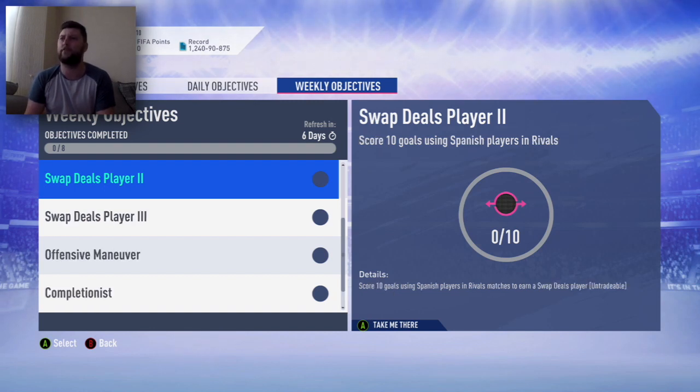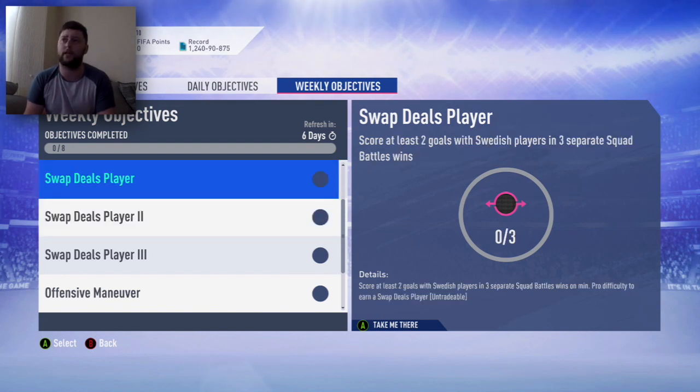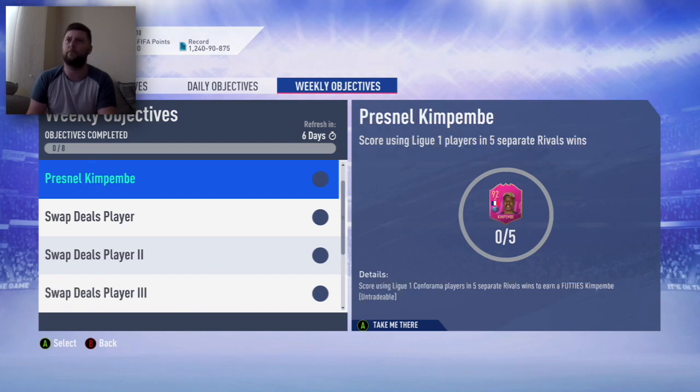Assist 10 goals using silver players in Squad Battles on Pro — very very simple. Score 10 goals using Spanish players in Rivals; we had the French one last week, Spanish this week. I'm trying to think who I've got that's Spanish on my team other than Pollo. I've got Portuguese, French, Dutch, Brazilian... I've got Torres so there's someone. Score two goals with Swedish players in three separate Squad Battle wins — again very very simple.